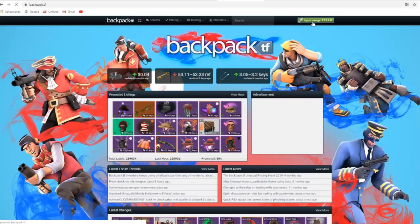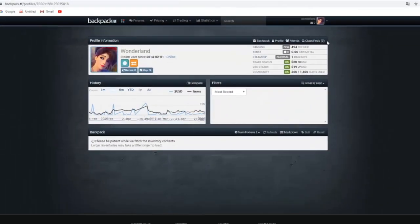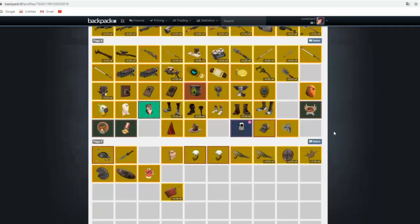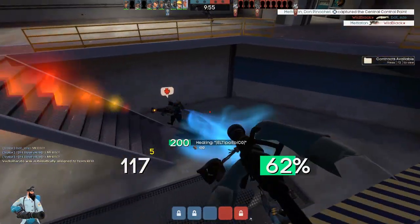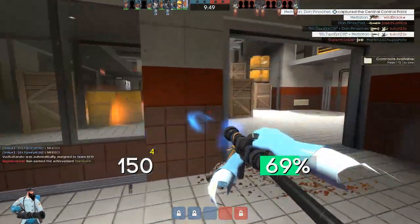To do that, we will log in to the website via Steam, and then we will go to My Backpack, as shown in the video. Here we will find our actual Team Fortress 2 inventory with all the prices corresponding to each item. The price of the items will always be represented in refined metals or keys — the currency of the game. For viewers who don't know what currency is, it is basically what you use to buy and sell things in Team Fortress 2.